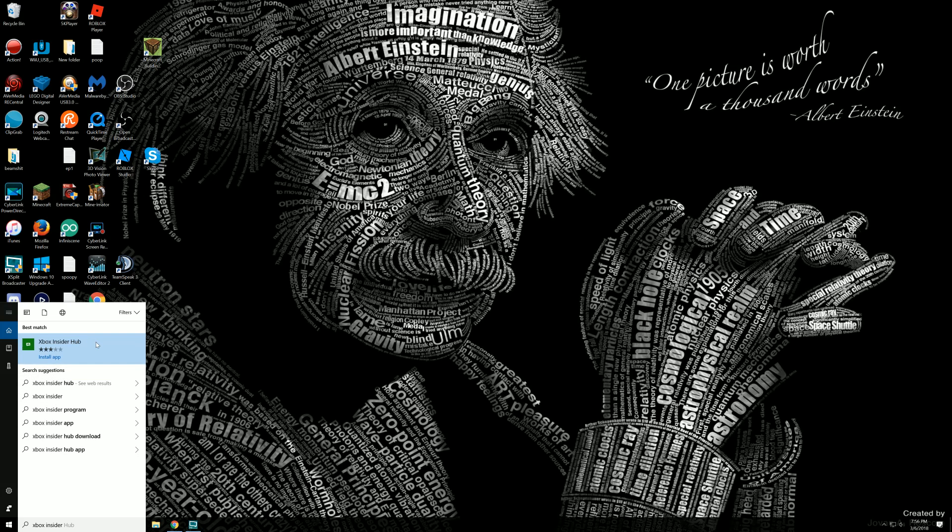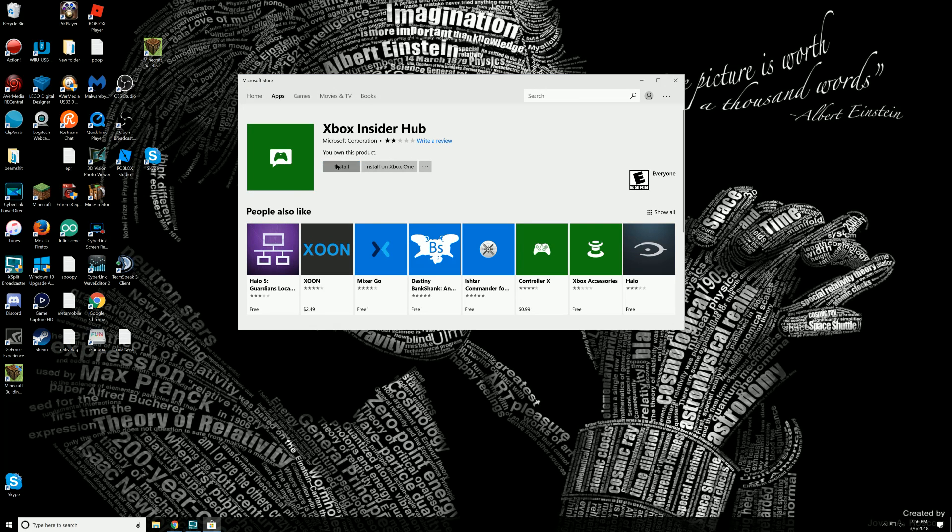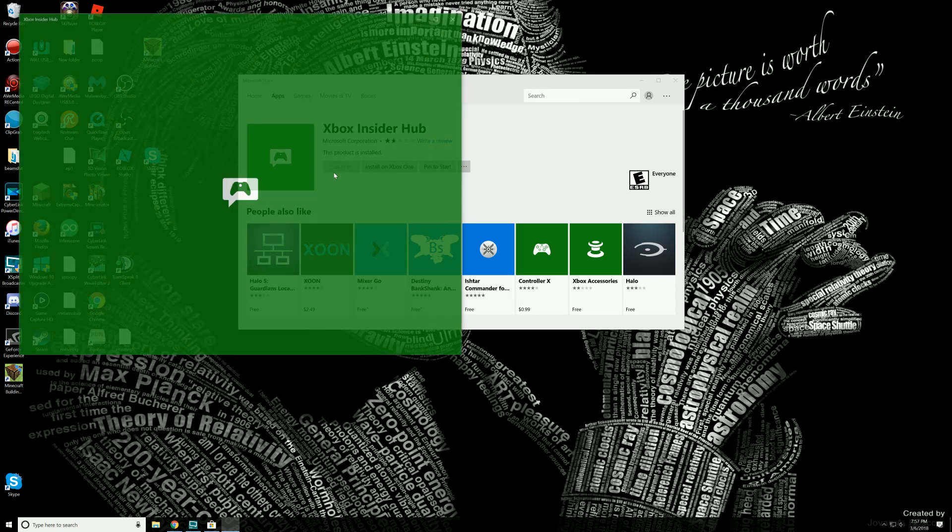It popped up right there — I just typed in Xbox Insider. Click on that and we're going to go ahead and click Install. You have to actually own Minecraft on Windows 10 for this to work, otherwise you'll be buying it. So make sure you own it before you go through this. From there, click on Launch once it's installed.